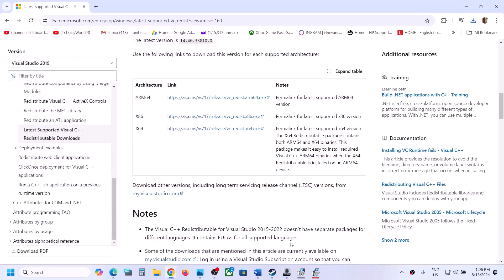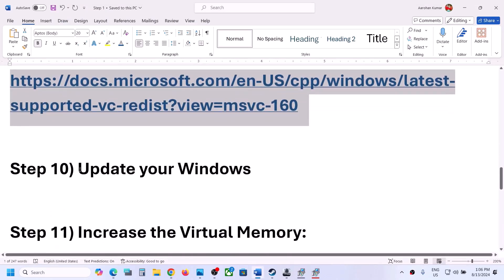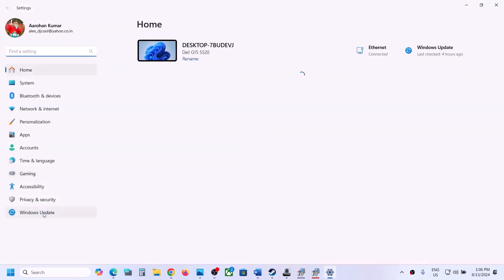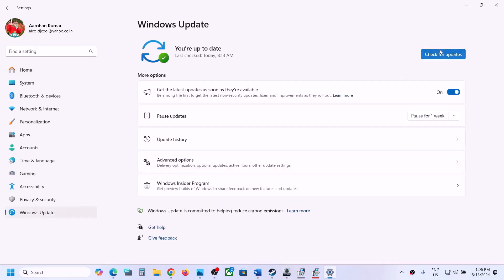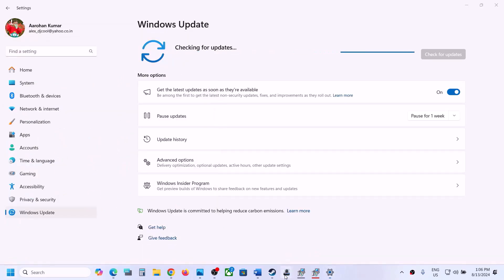The next step is to update your Windows to the latest version — this is important. Open Windows Settings, go to Update and Security or Windows Update, and click on check for updates. Once all the updates are installed, restart your computer, and after the system restart you can launch the game and check.